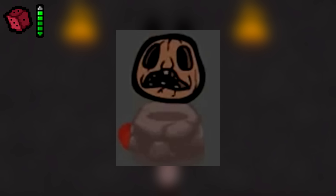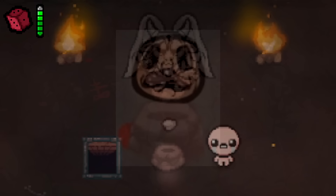Pumpkin Helmet. This entry is likely referring to the Pumpkin Mask, a cut item from the original game that was meant to be dropped by Krampus during the Halloween update, but was eventually replaced with the Lump of Coal instead. The Pumpkin Mask acts exactly the same as the Lump of Coal anyway.